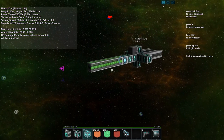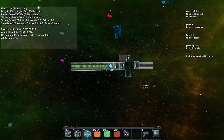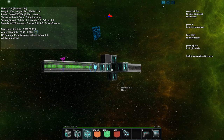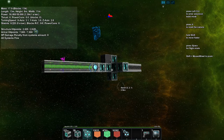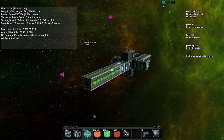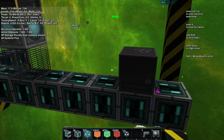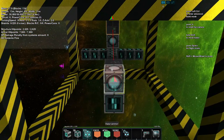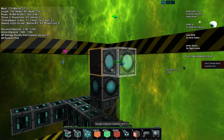Need to check if there are any power capacitors — they're kind of greenish and look like power reactors but green. These need to be added to the ship for the beam to fire correctly.